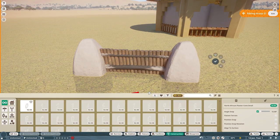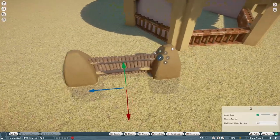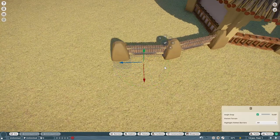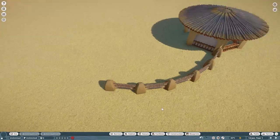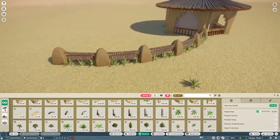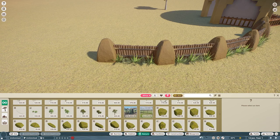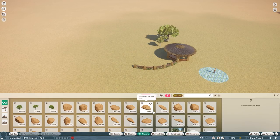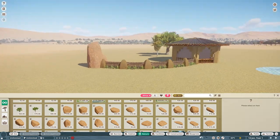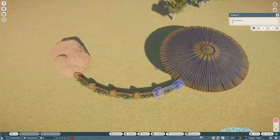Starting on some fencing around the habitat - I actually put together a few fences created while building these habitats and uploaded them to the workshop. They're called something like 'African fence set' or 'African fence pack' - if you search 'Savannah' or use the link below you can find them, including the plants in front and the rock border. I'm really happy with how the fence came out. The color scheme is very warm - yellows, oranges, tans - and I love this African grassland biome map.